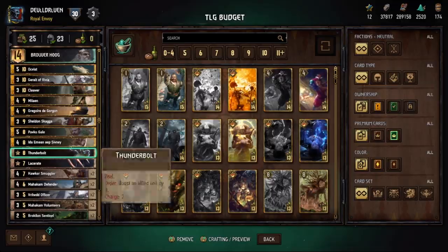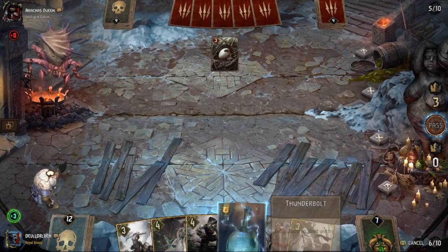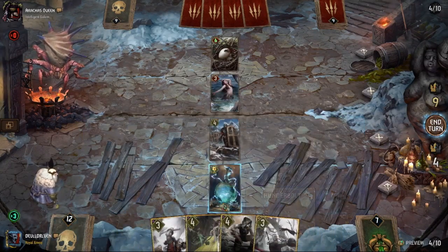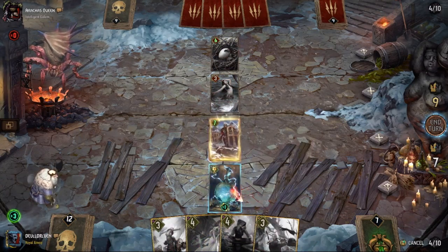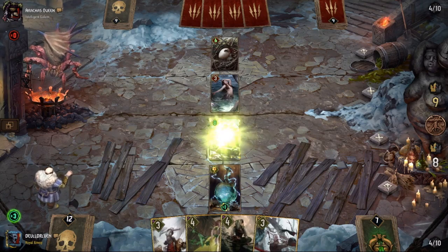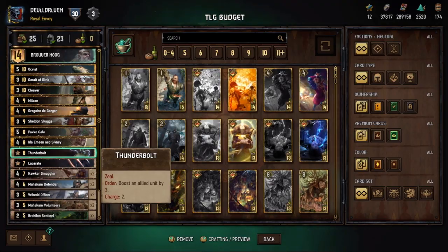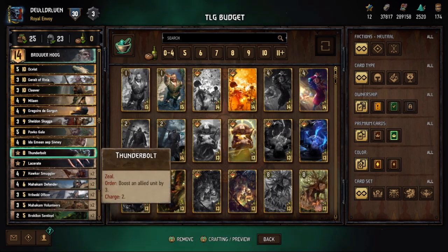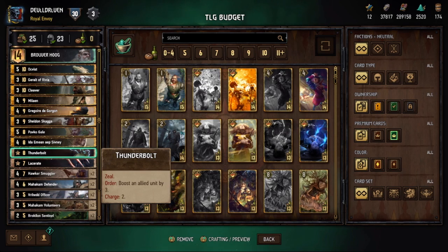Thunderbolt Potion is a nice way to bump up one of your engines, just like Ida. If you play it and you have a Defender on the board it can keep growing, or if your opponent doesn't completely kill it you can boost it back up and restart that engine. You don't have to use both charges right away — you can save them. If you stay up on points and use just one charge, I highly recommend doing that.